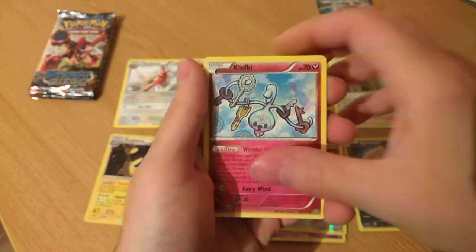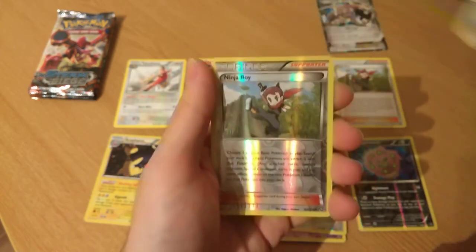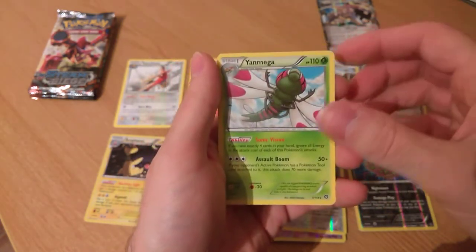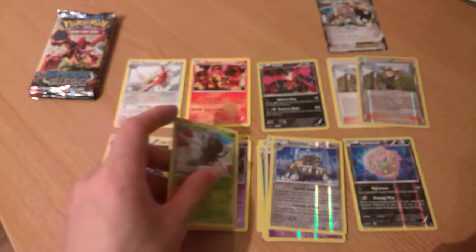Gardevoir Spirit Link, Bucky, Greedy Dice, a Ninja Boy Reverse, and a Yanmega non-holo. Three packs left.